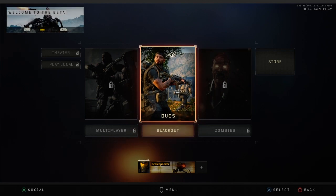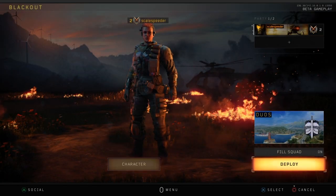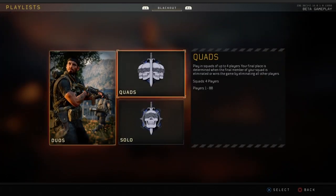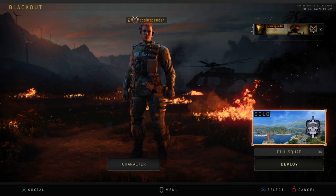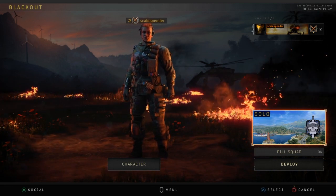First things first, you can change duos to quads or solo or whatever you like. And then obviously you can go in and change your character, change your controls, all that sort of thing.